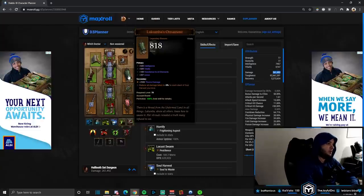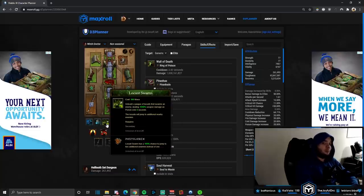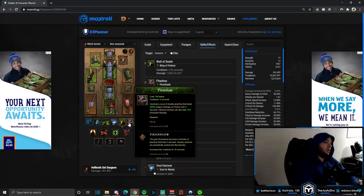Gogok of Swiftness for the cooldown, attack speed, and dodge. Lakumba's Ornament keeps us alive with our Soul Harvest stacks. Spirit Walk is to move around the map. Horrify with Stalker rune so we can move faster. Locust Swarm Pestilence is to aggro everything and bring it to us — remember, we don't want to kill them, just attract them, then cast Wall of Death and everything dies. Soul Harvest gives us more Intelligence, makes us move faster, and procs Lakumba's Ornament.